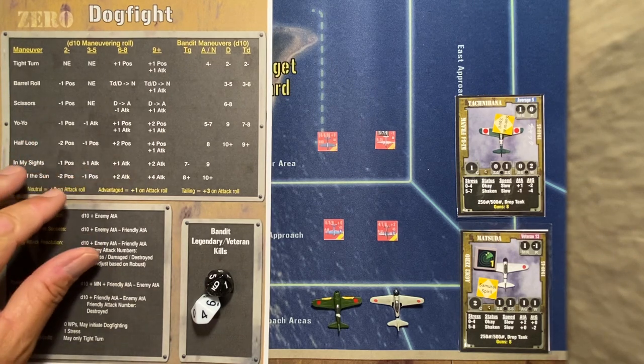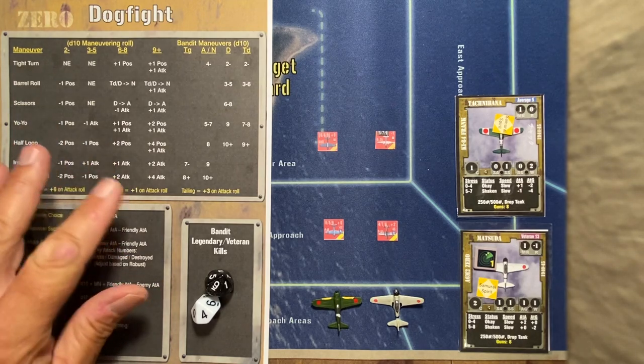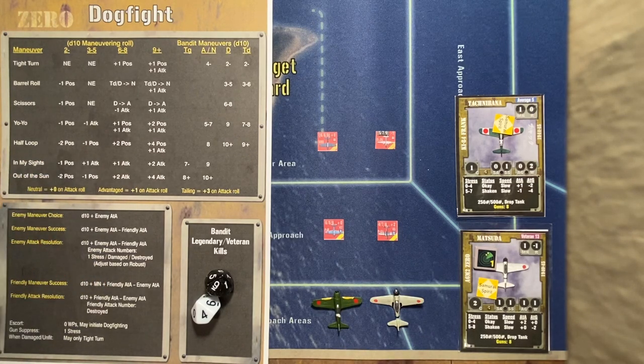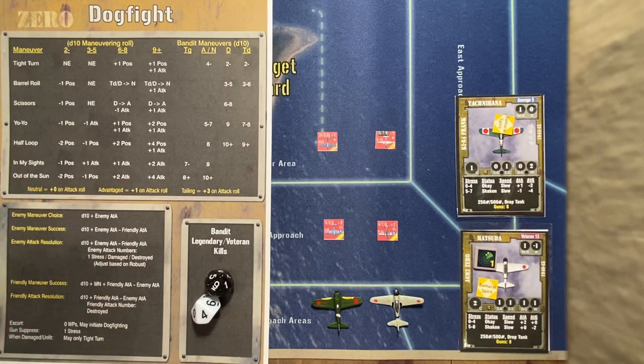You'll notice the dogfight sheet. If you've got Corsair Leader, you're familiar with it. It's a very simple method of handling how bandits maneuver and how my fighter planes will maneuver. This dogfight sheet is a prototype — we noticed that the enemy maneuver success section is missing a minus MN for minus maneuver, but we already know that and we are going to fix it.